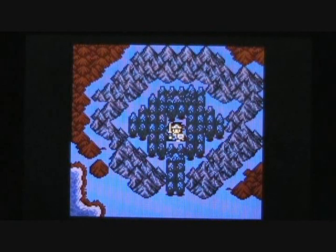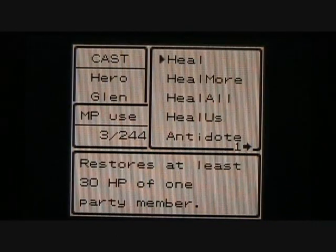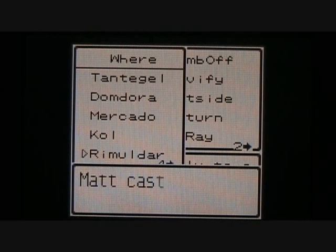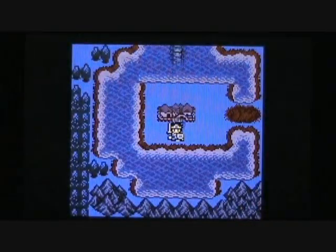So we have the Rainbow Drop, which means we can now reach Zoma's Castle. But to get there, I'm going to have to go back to the Village of Remildar. Let's cast Return again and return to Remildar. We're going to walk a little bit around Remildar and then up to the northwest — that's the bridge we need to create with the Rainbow Drop, and Zoma's Castle is right there.